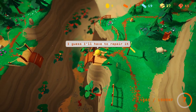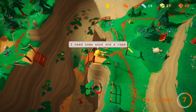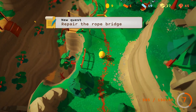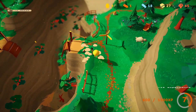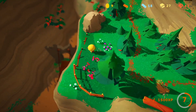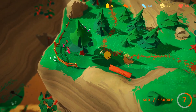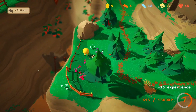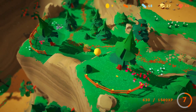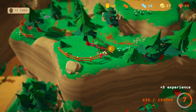Oh no, it's broken! I guess I'll have to repair it. I need some wood and rope. Where are we going to get rope? Oh, that's a good question. First I need to get some more wood as well. There we go, we can quickly fix this. Get that coin.